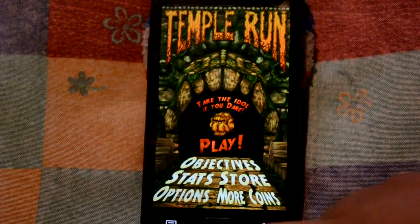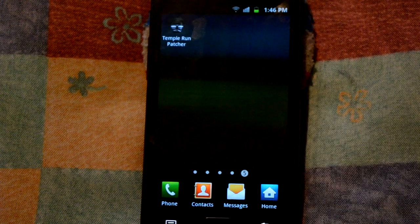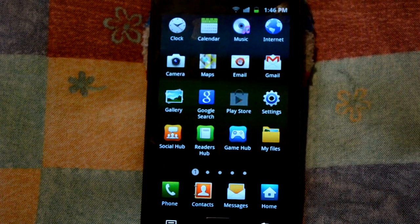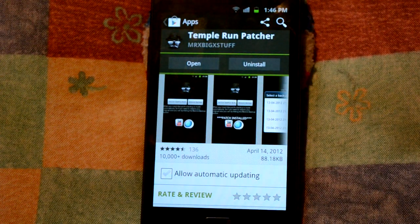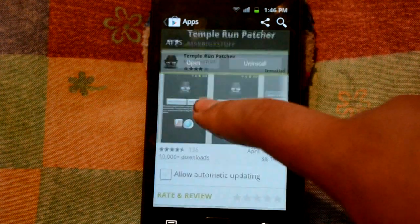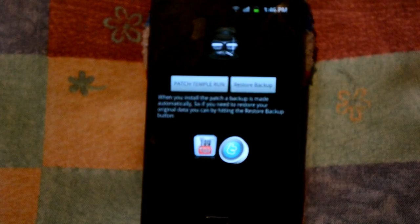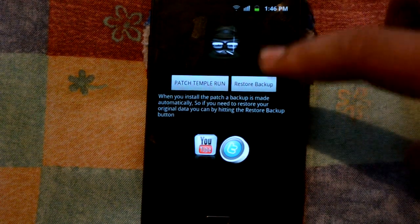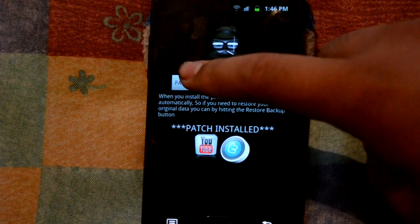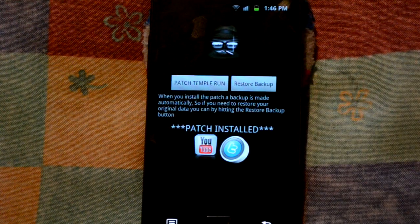I did this by downloading the Temple Run patcher on the Play Store. You download that and then you open it. Restore first before patching — back up first, and then you patch your Temple Run. Click it as many times as you want, and boom! You've got a billion coins on your Temple Run game.